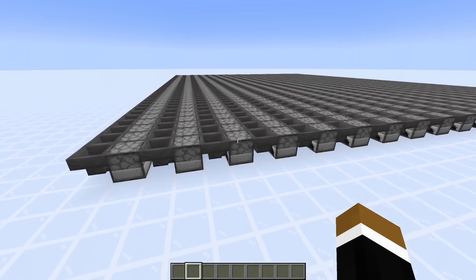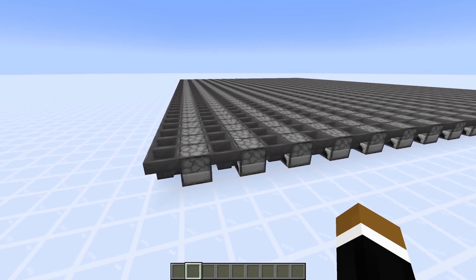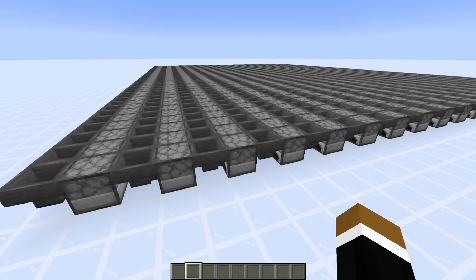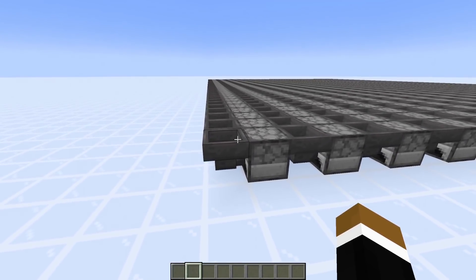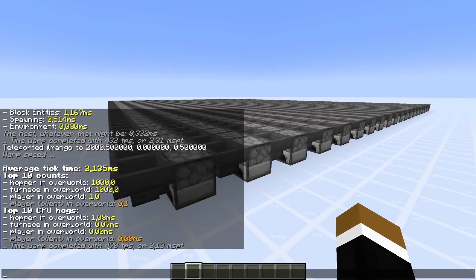I'm doing a couple of tests to see how different configurations influence hopper lag. Here we have furnaces in front, so the hopper will try to transfer items into the furnace. Having the hoppers pointing into something doesn't really affect them - we're still at around 1 ms caused by hoppers. The furnaces now also cause a little lag, but it's almost negligible.